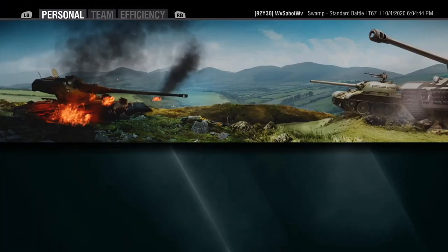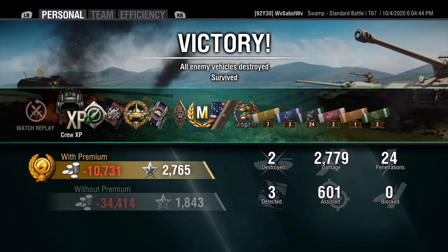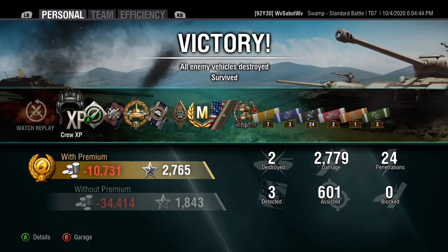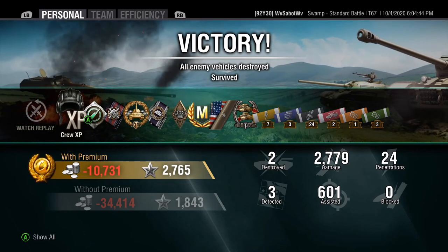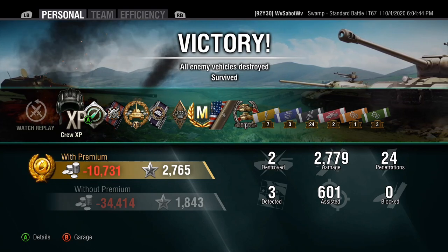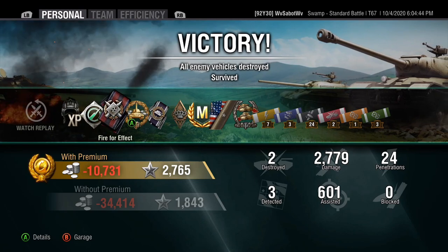That'll probably be the extent of our tier 5 — he should have his tier 6 probably right after this game. We did pick up the High Caliber and Mastery Ace Tanker for the T67, for almost 2800 damage in a tier 5 and 600 assisted with two kills. If you like what you watched, subscribe if you haven't. Leave a comment, let me know what you think, and we'll see you next time.